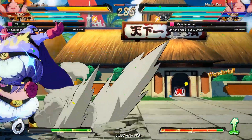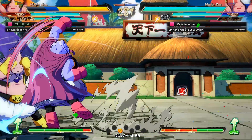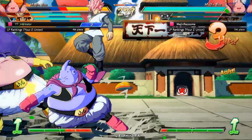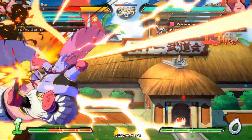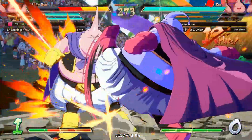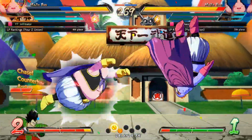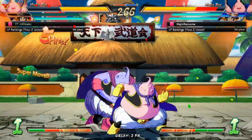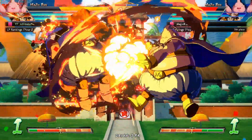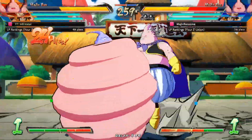I said earlier in this video that I was teching Dragon Rushes a lot better — well, that's evidently not true anymore. I'm probably going to have to spark to get out of here eventually but I think I can take this mix. It's just the EX Boo flip and I cannot believe I let go of the stand button — I thought I was stand blocking that whole time, but evidently not. I'm definitely going to have to spark here, I do not want to lose Buu.